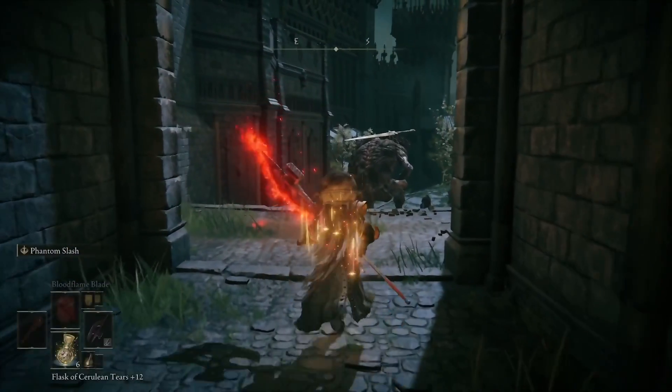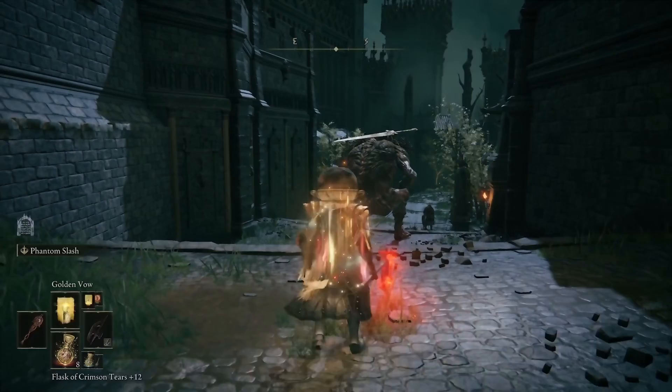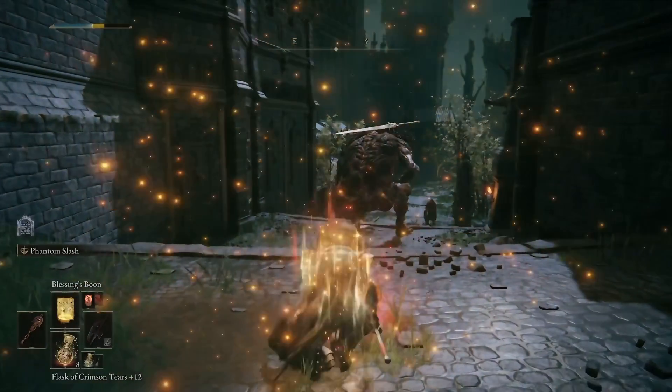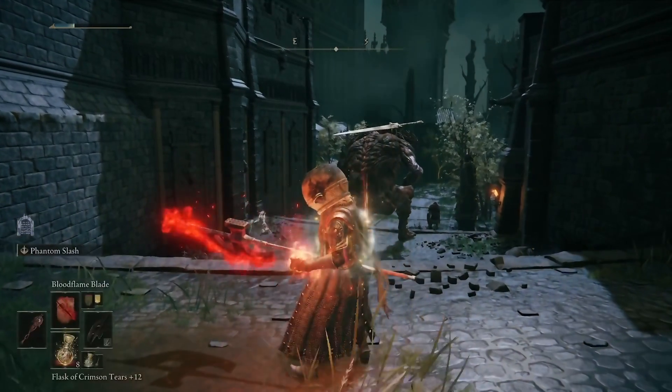Hey, it's Matt, your Average Gamer, and we're on New Game Plus 7. As usual on this character, we're going to be doing a build for Phantom Slash. It's going to be a really fun one. This is a really fun Ash of War to use. I'm going to explain the benefits, downsides, everything about it, everything you need to know. Let's get into the details.